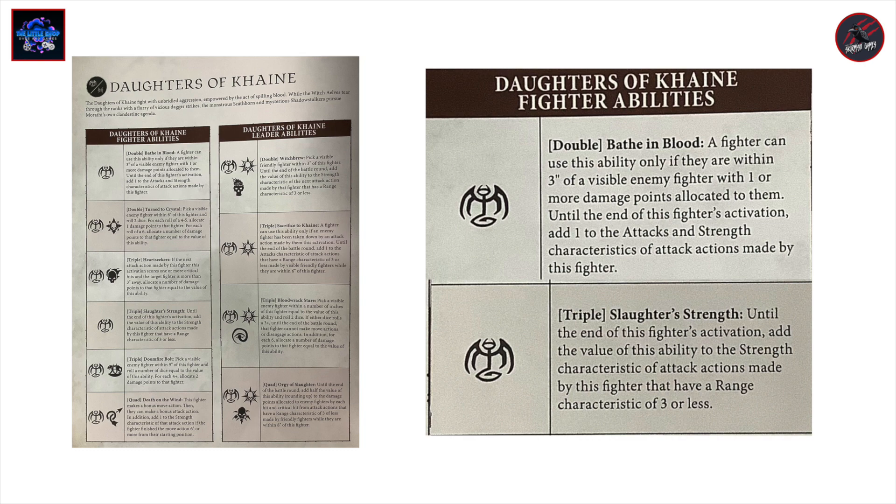I'll cover those now so we don't go through them for each of the fighters later on. The first one is a double called Bathe in Blood. A fighter can use this ability only if they are within three inches of a visible enemy fighter with one or more damage points allocated to them. Until the end of this fighter's activation, you can add one to both the attacks and strength characteristics of attack actions made by this fighter.